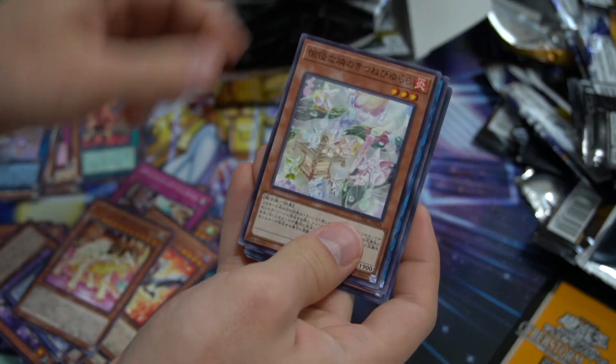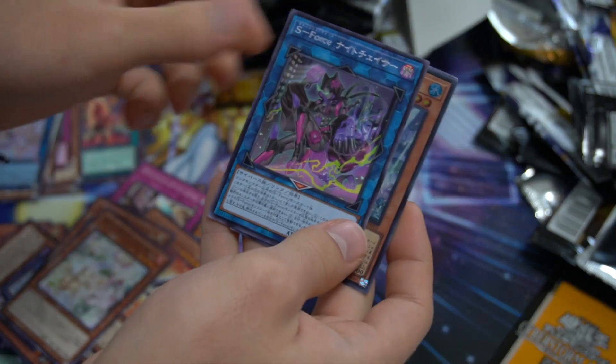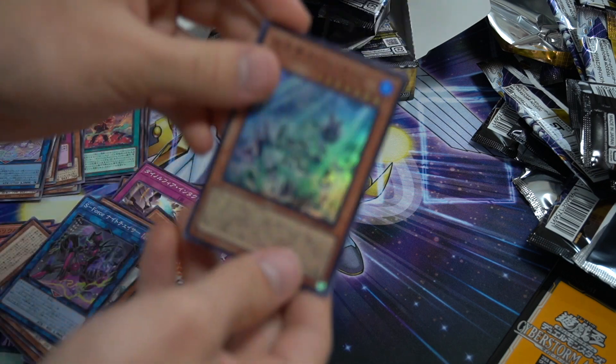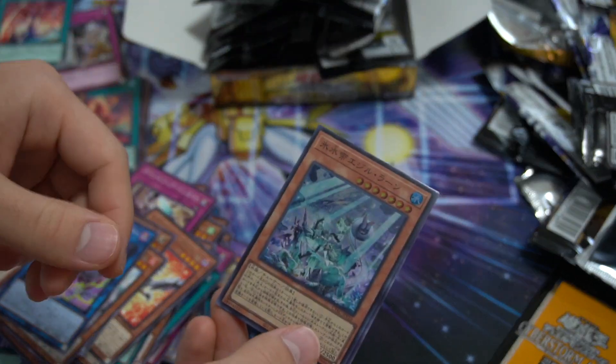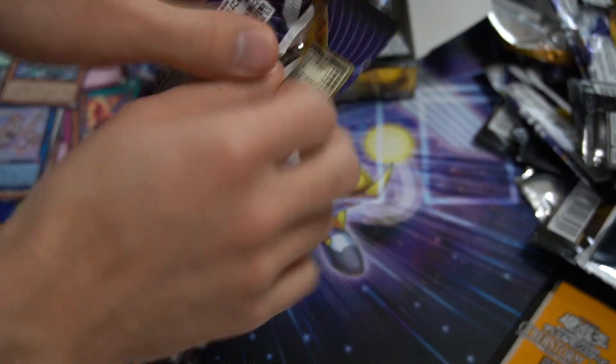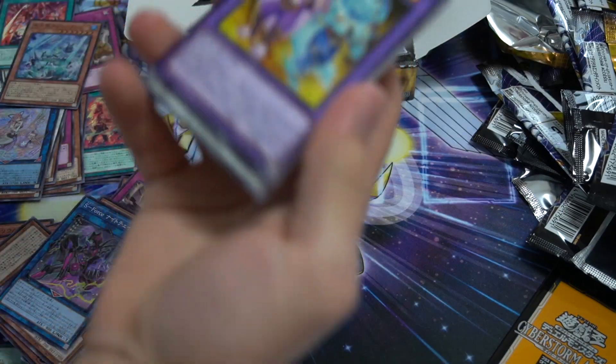All right, we have not seen this card — looks cute. We see a holo; this is the new Ice Jade one. I believe this is the one that sets itself up for the synchro. We got another one of these awesome cards — that card is all the value of my box right now. Let's see if we can change that.